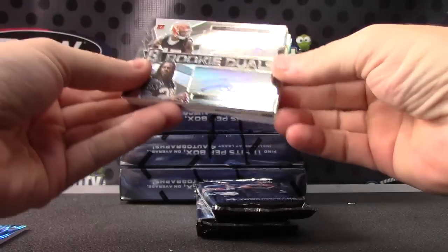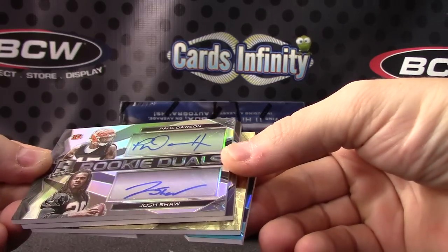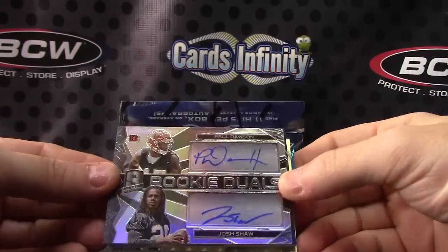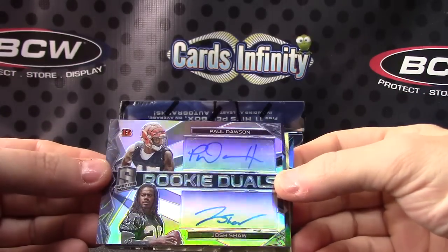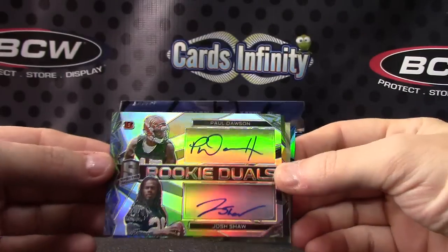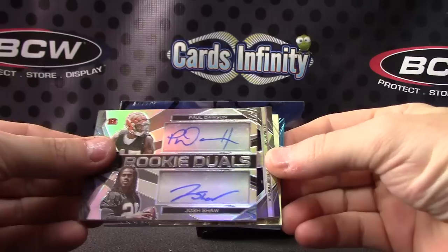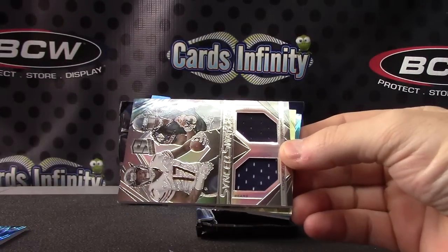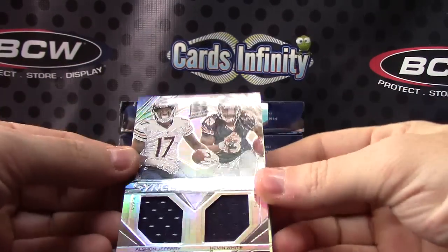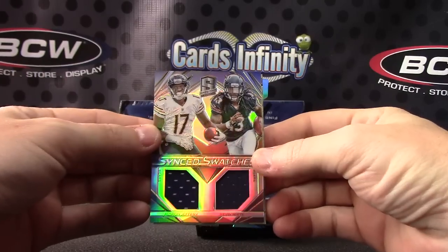It's like a dual autograph. Super in the first box — actually the second pack of the first box. Josh Shaw and Paul Dawson, AFC North — I think it'll be the autograph version too. Sync Swatches — Alshon Jeffery, Kevin White — goes to the NFC North.